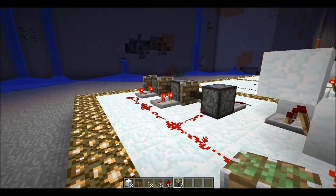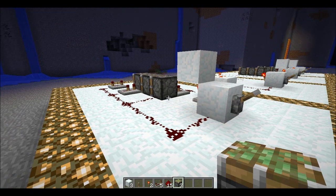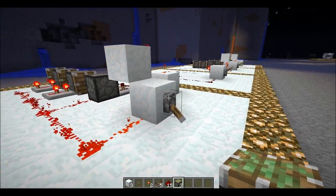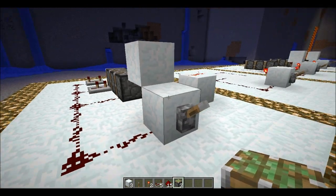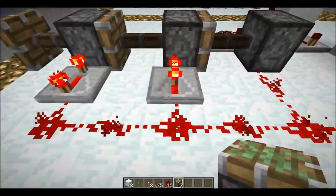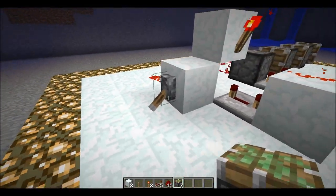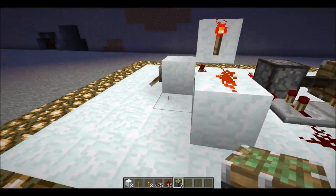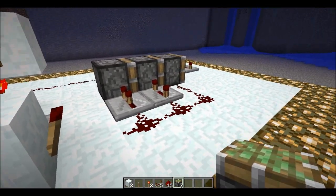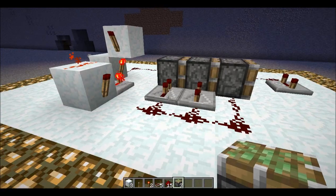So you flick the lever and they all extend, and flick the lever again and they come back in. So flick out and pull back in. That works by, when you flick this lever, these three pistons push out after one another, and then when we pull it back, this sends one short pulse through here. It has one short pulse on and off. So let's turn that off. And so that is the piston extender.